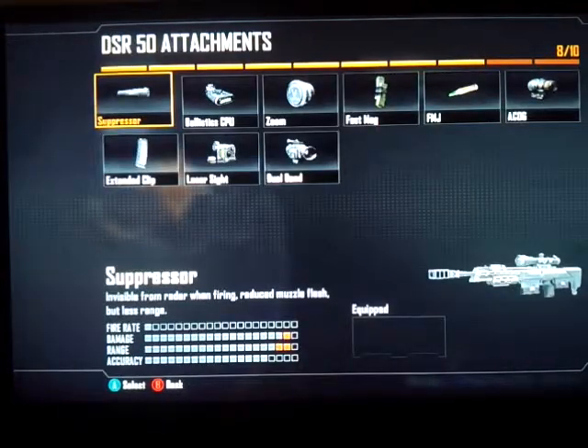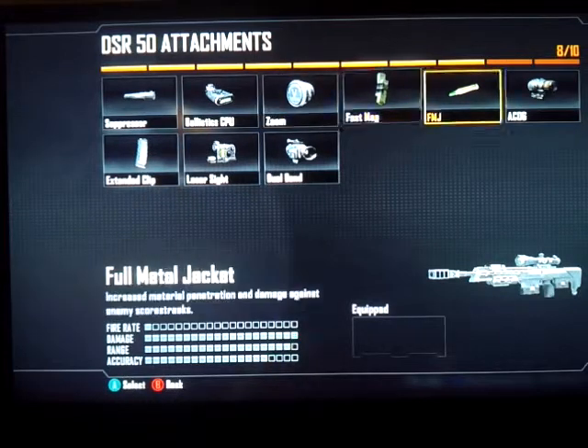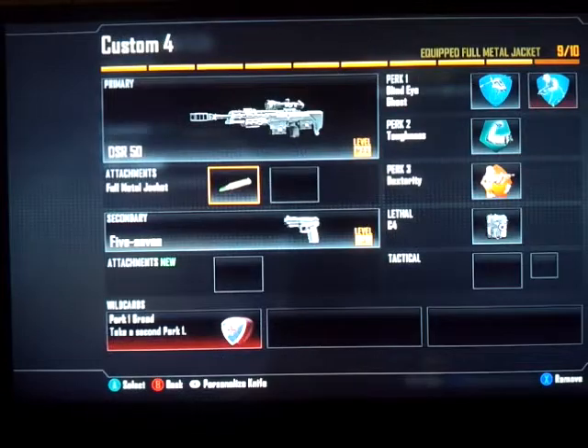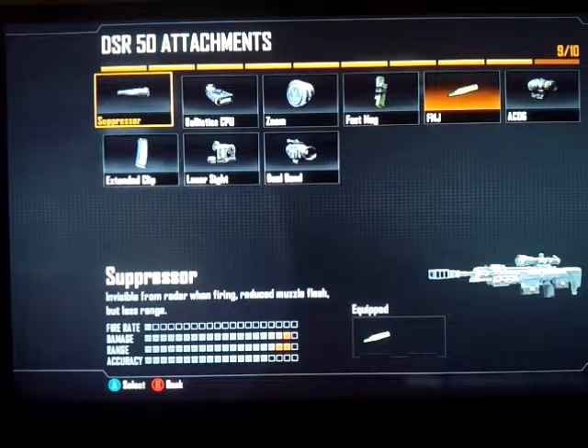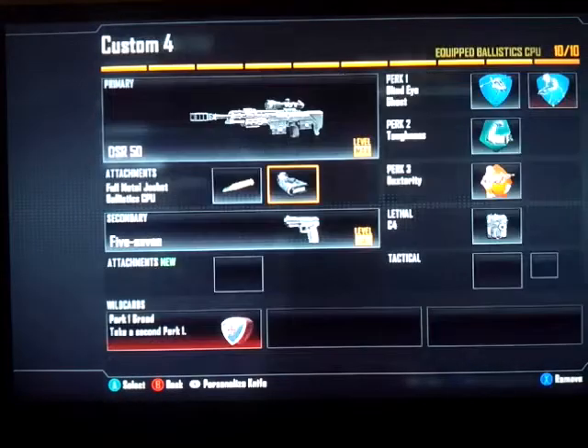For the first attachment, even though the damage is already maxed out, just to make sure you get no hit markers, go ahead and add the FMJ attachment. For the second attachment, use the Ballistics CPU because it reduces the weapon sway when aiming, so you'll be more precise and accurate.